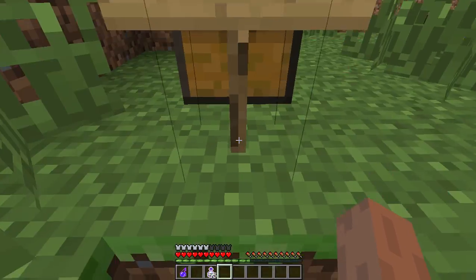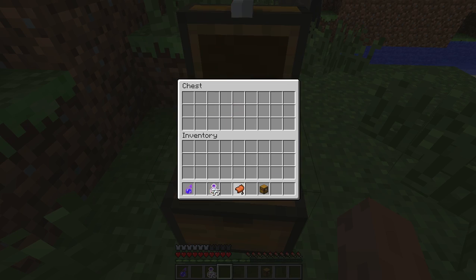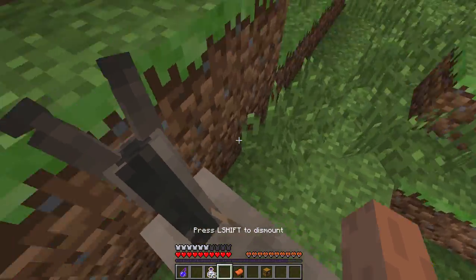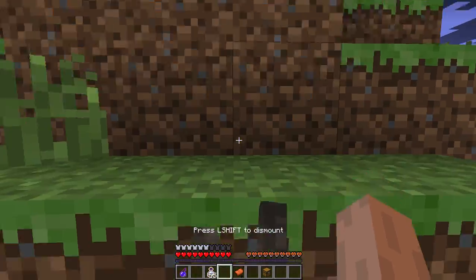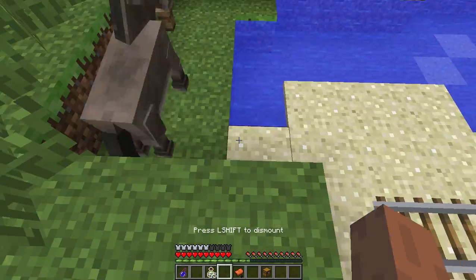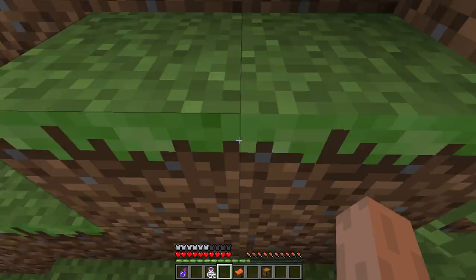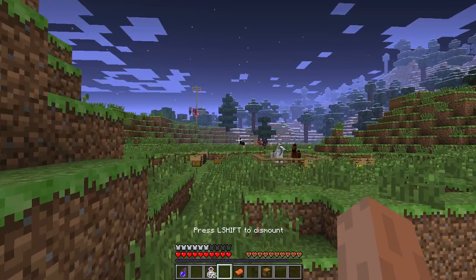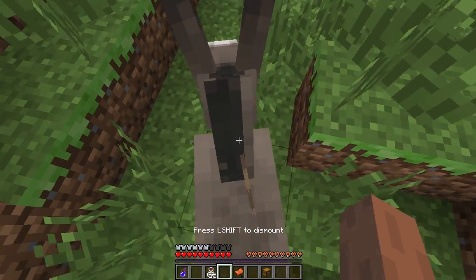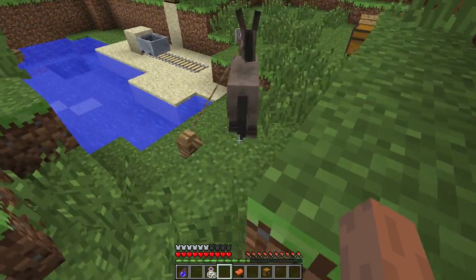And let's talk about the donkey. So, you can add a chest on him, but first you have to tame him. To tame him, you have to sit on him. He will probably throw you off sometimes, like this. But you gotta deal with it. And if it doesn't, wow — I actually get experience for that. So, you just try to stay on him and try to press E so you can put a saddle on him.